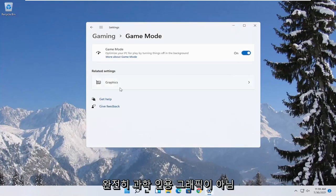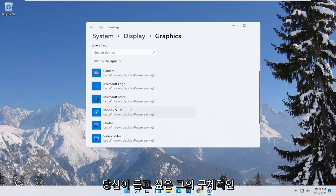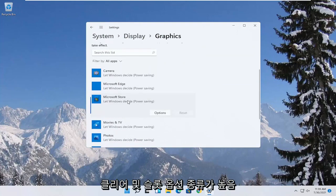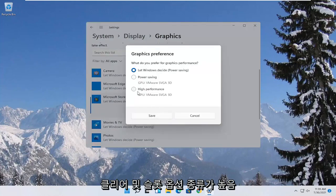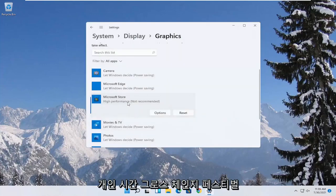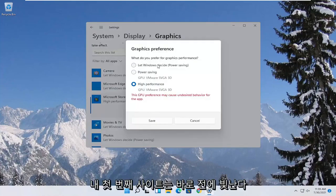Under Related Settings, select Graphics. If you have specific games you want to enhance the performance of, click on the game from this list and then select Options. Select High Performance and then select Save. If you run into a problem, you can always change it back to default by going through Options and selecting 'Let Windows decide.'